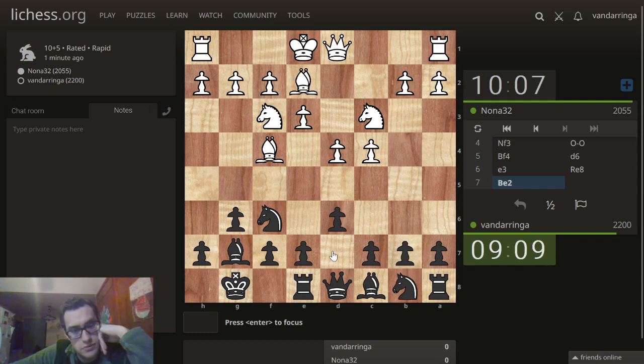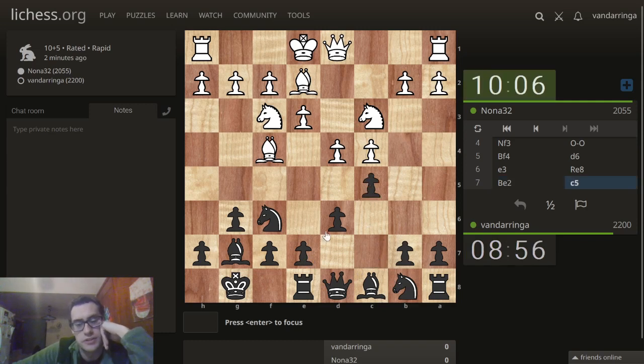Do I want to push this through with knight d7 or bishop g4? Rook e8 didn't really do that, did it? Let's go for c5. This is the alternate plan. Rook e8 might have been the wrong idea if I was going to go for this.